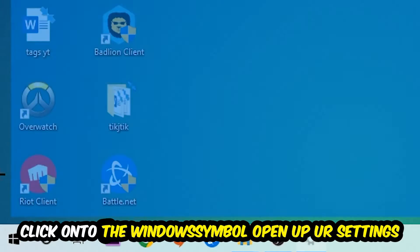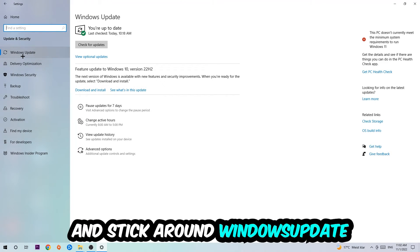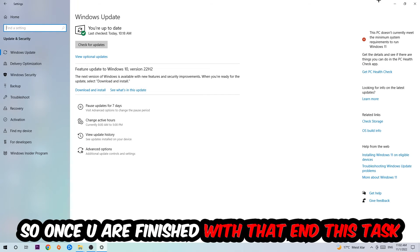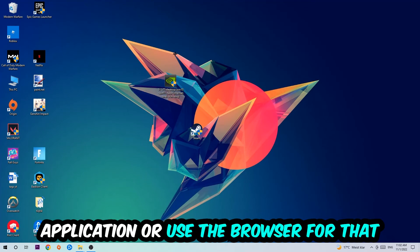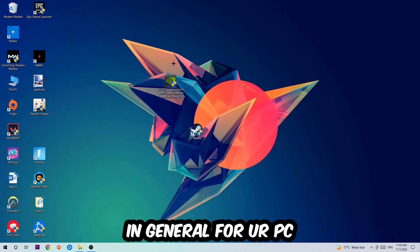Once done, open your Settings by clicking the Windows symbol in the bottom left corner. Navigate to Update and Security, then Windows Update, and click Check for Updates. After that, open your graphics card driver application or use your browser to download and install the latest version of your driver, to ensure the best possible performance for your PC.